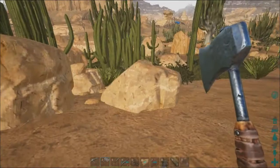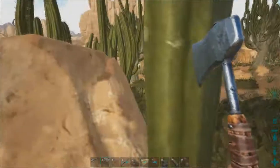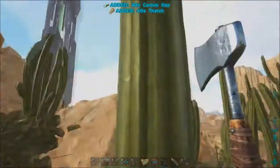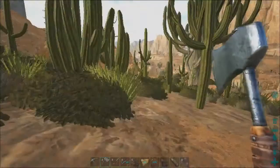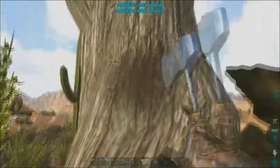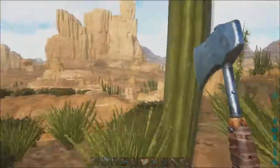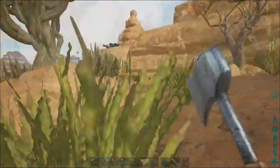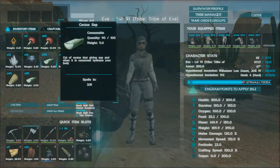One thing I'd add into the mix for mining resources is some of the plant-based resources you get in Scorched Earth that you don't get elsewhere. These are nice cactuses, and you get cactus sap out of those. Probably the most important reason you need cactus sap is in the creation of adobe. All you get out of a regular old cactus is thatch and sap.